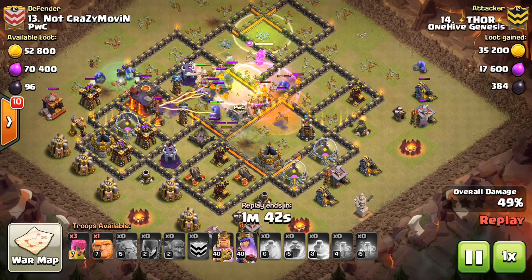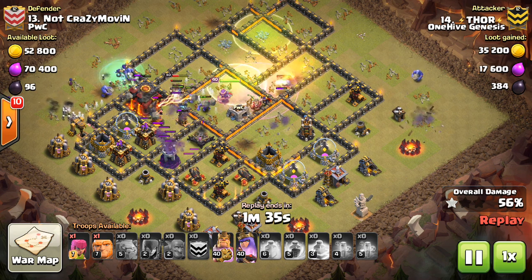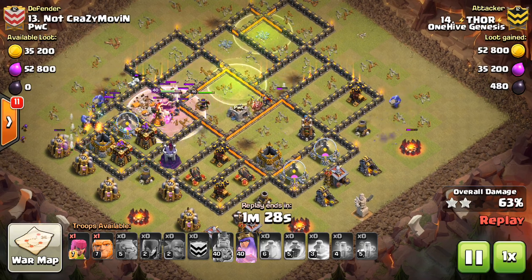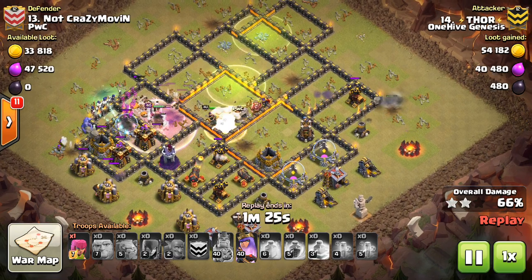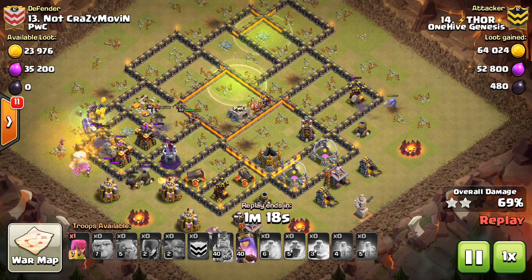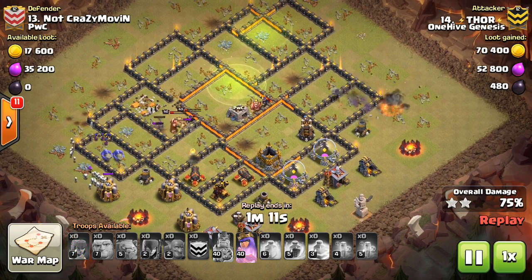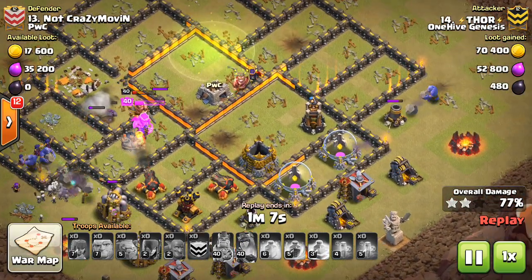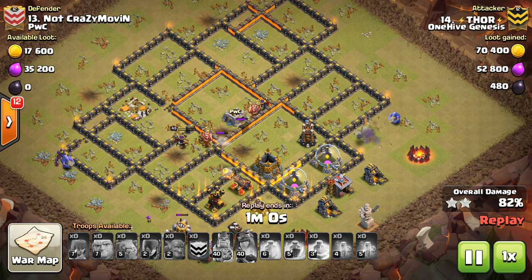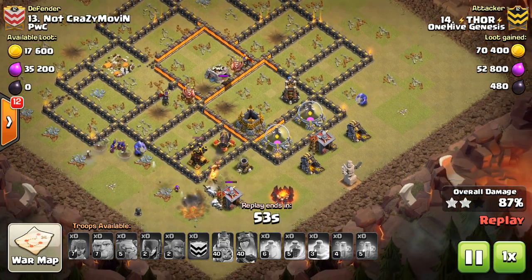The queen goes inside and pops the hound, which isn't the most efficient use of her. I prefer the walk along the outside — that's a better way to use her. Sometimes you only need three healers on her when she goes along the outside, especially if the bowlers in the middle help clear what would otherwise be targeting her, like X-Bows. The queen eventually takes out the lava pups. What you want when pushing into the middle is to take out the core — inferno towers and X-Bows mainly — since those can't be reached from the outside.